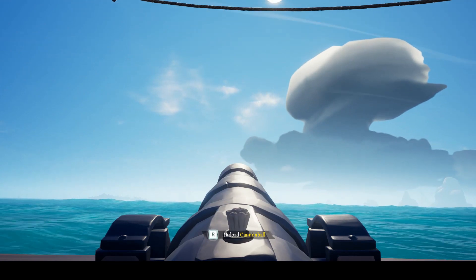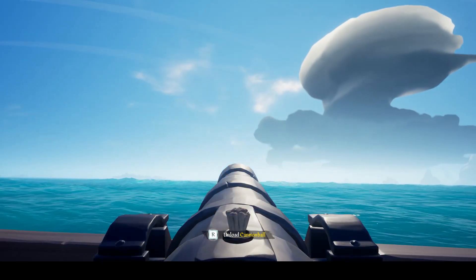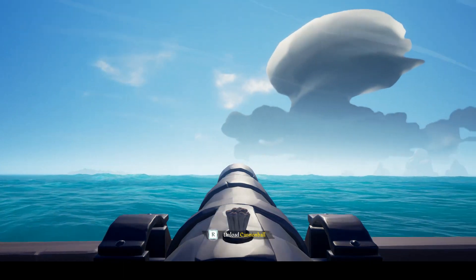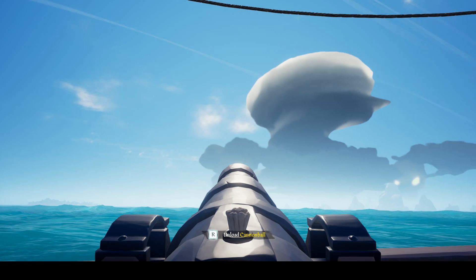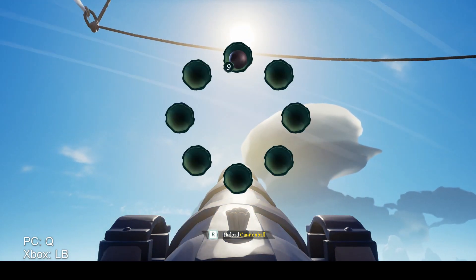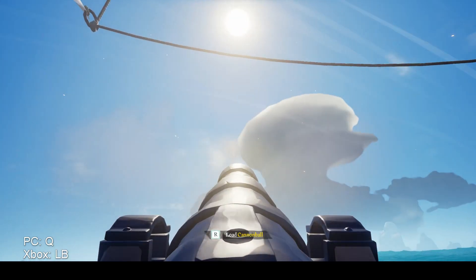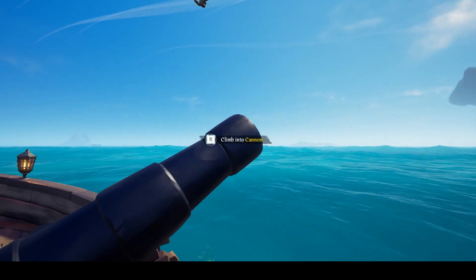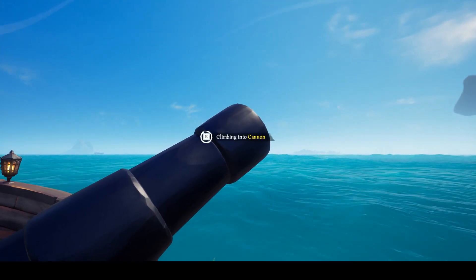Cannons can be aimed by dragging your mouse or using the WASD keys. You can tell visually when a cannon is loaded because it has a wick. To reload the cannon after firing, use R. If you have cursed cannonballs, you can load them faster with Q while you are on the cannon. Cannons are not only for firing cannonballs — they can also be used by players to launch themselves.